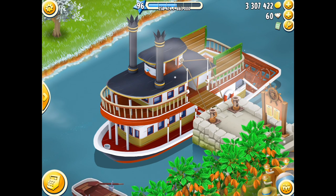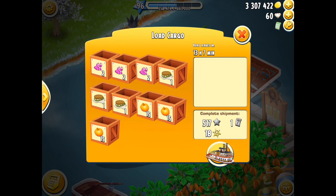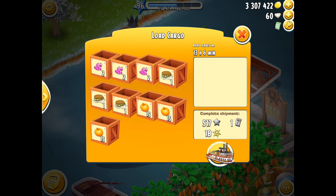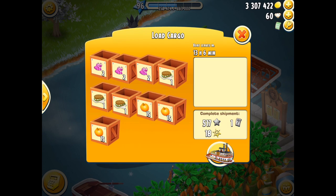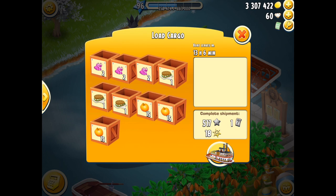Here we have a beautiful boat just sitting there at my dock on my river, waiting for me to come along and fill the crates. You'll notice here that I have three products that are requested: some beautiful dresses, some sandwiches, and some vegetables.